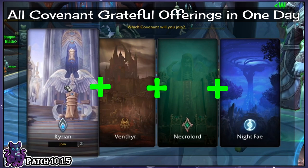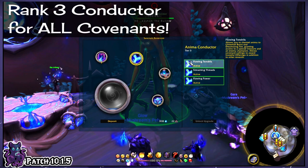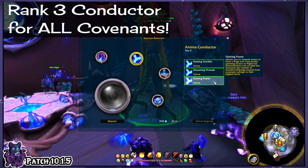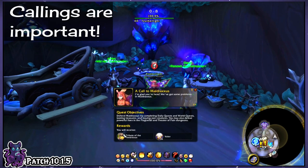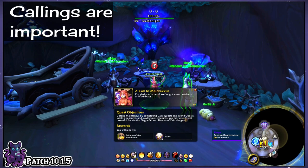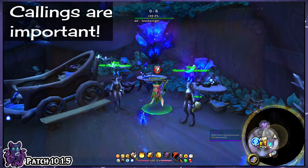Since you can stack up this currency with all four covenants at the same time, let's look at everything you can do to get them all. The first thing you'll want is to make sure your Anima Conductor is rank 3 in all four covenants. This gives you access to the activities that grant Grateful Offerings, and its rank also affects how many offerings you get from Covenant Callings. Callings are a big source — with rank 3 of the Anima Conductor in your current covenant, you can get between 10 and 20, sometimes even more, Grateful Offerings per Calling. That's partly why it's important to have all four Anima Conductors at rank 3, since we'll be swapping covenants frequently.